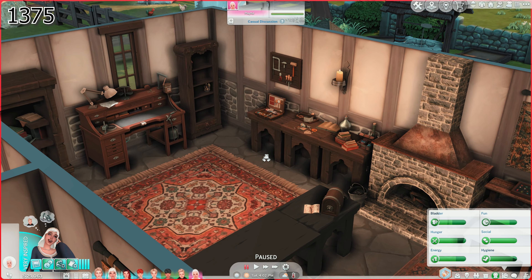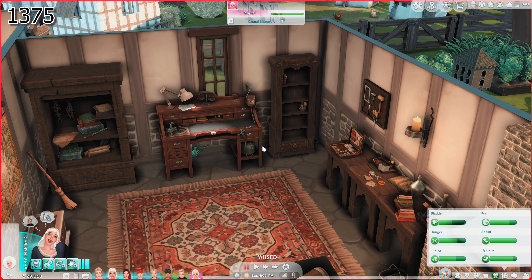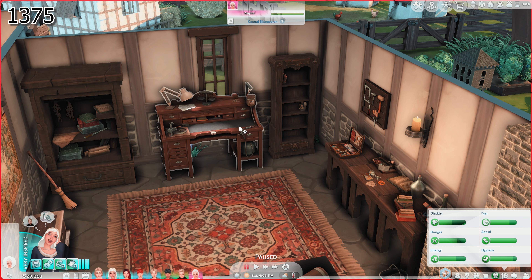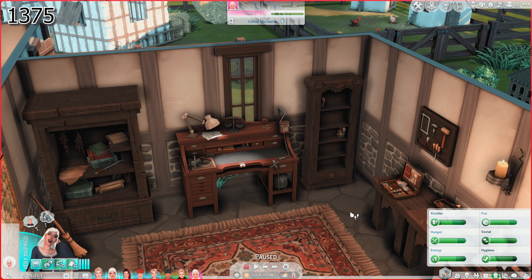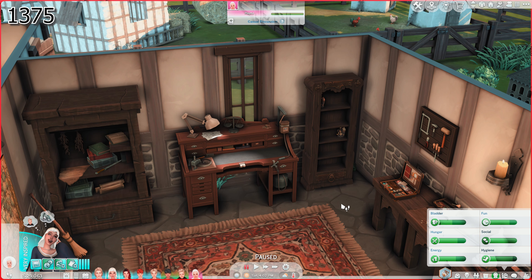This is her little jewelry shop. I've just put some of the tools that came with the Crystal Creations Pack all over. We do not have a mod that would change the look of the gem table or crystal table — whatever you call this. We're just going to have to make do with it. They wouldn't have these modern things, but maybe one day a nice modder would remake this into something more older looking.